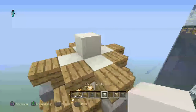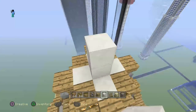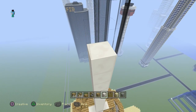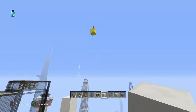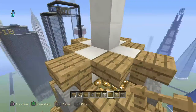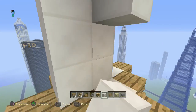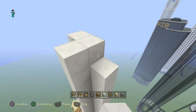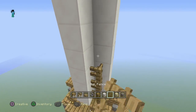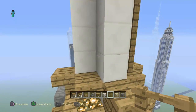Now you can take this up to any height you want — to your desired height. Let's just go thirteen blocks: one, two, three, four, five, six, seven, eight, nine, ten, eleven, twelve, thirteen. Get this out and do your quartz on the side. Remember you can take this up to any height you want. Add your oak fence here.